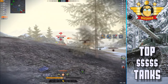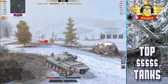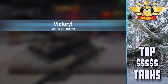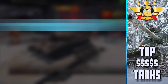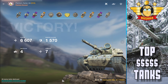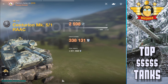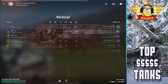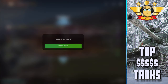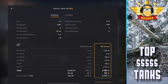The IS-2 is just rumbling forward. That's nuts — that is nuts. 6607 damage, 1570 blocked — obvious mastery, Kolobanov's, picked up a few kills along the way. Earned himself plus 311,000 credits. If you want to grind credits, that's a great way to do it. No one else on the team even cracked a thousand damage — that is an insane amount of damage.